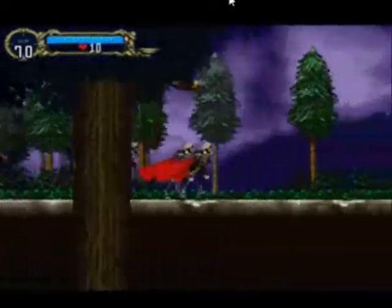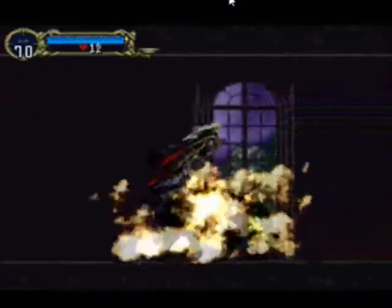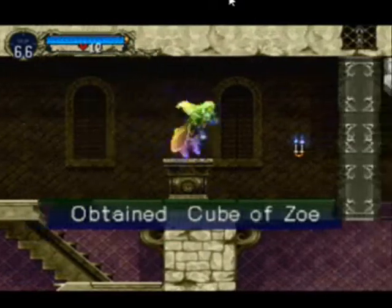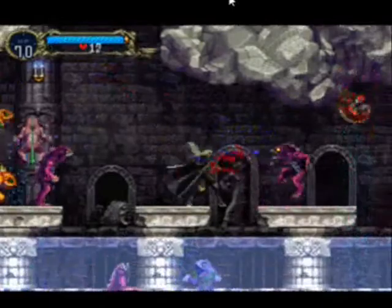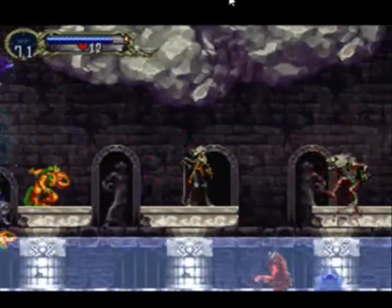Normally, a Metroidvania-style game is accentuated with 2D action platforming and an almost open-world map that rewards exploration with the use of power-ups, new weapons, armor, items, etc. Oftentimes, there are paths or areas that you can't access at the beginning of the game unless you find an item or a power-up. There are also usually RPG elements, like upgrades, that level up the player so they're better equipped than before, if not literal leveling.